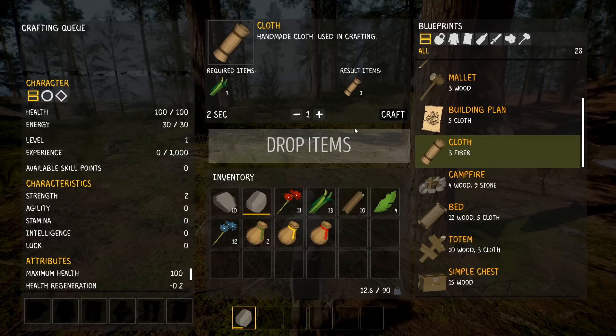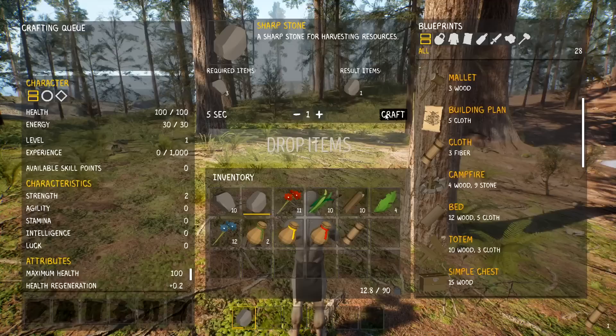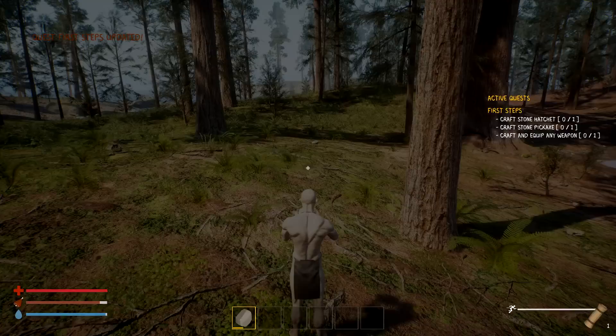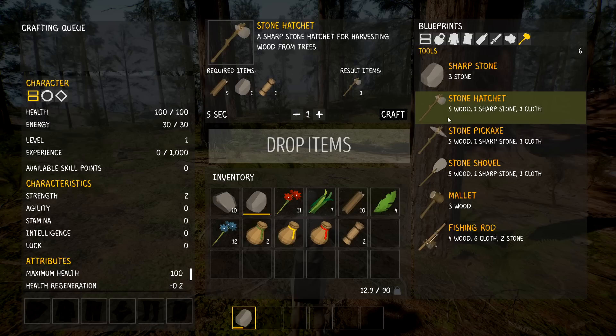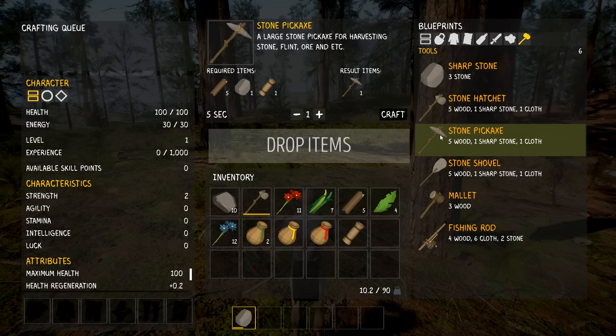Keys, jars, simple bow - there we go, cloth from fiber. We need two of those. You can select the amount here which is great. Now we need to craft a stone hatchet, stone pickaxe, and equip the weapon. Now we've got ourselves some better tools - awesome! Crafting that up and this one too.